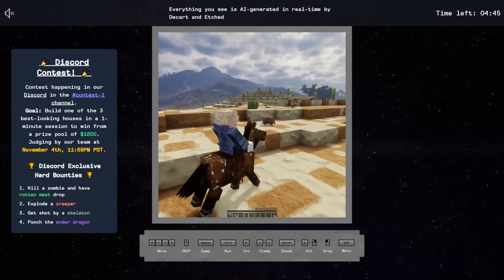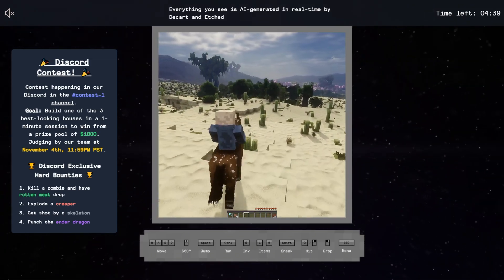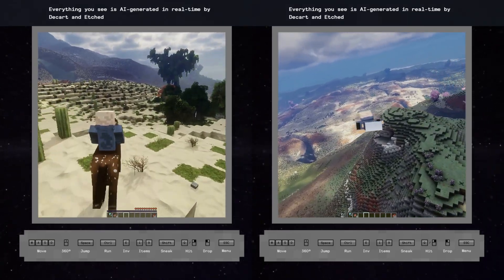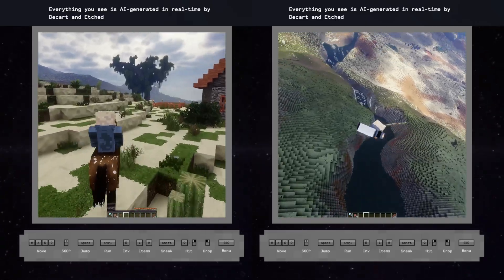Oasis AI brings us a whole new way to experience gaming through their distributed compute network. Instead of relying on your device, Oasis AI handles the heavy lifting for you, so you can enjoy immersive gameplay on almost any device. This is especially exciting with their Oasis Descartes AI feature, which uses advanced algorithms to make your gameplay smooth and engaging.